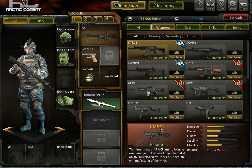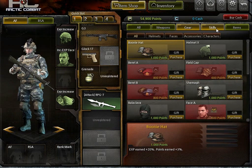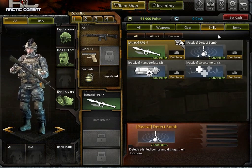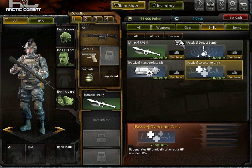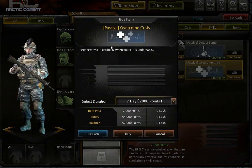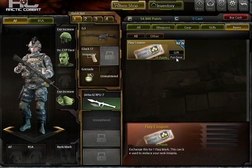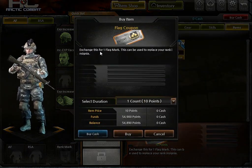So this game could be a buy-to-win type game. There's gear, cosmetic stuff. You can also get skills like 'take bomb' and 'overcome crisis' — you can purchase those. You know, it's HP gradually, stuff like that — items, you know, premium items for more XP and stuff like that.